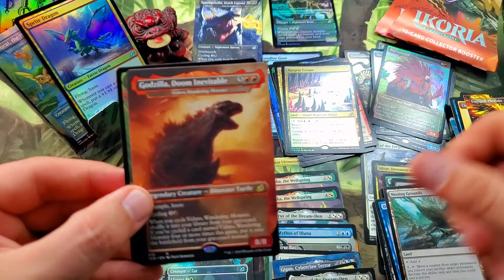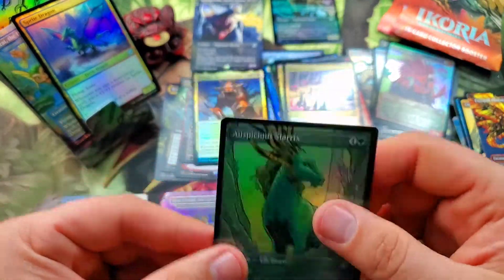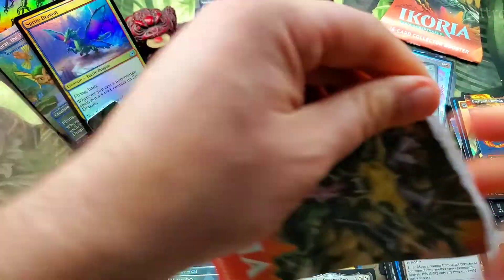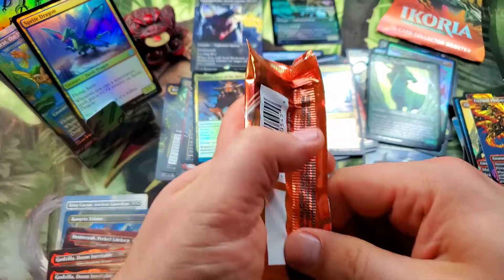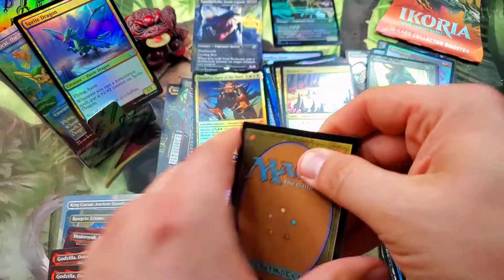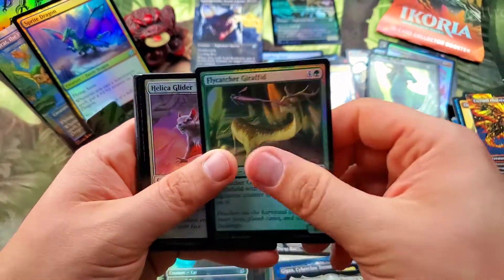Another Godzilla Doom Inevitable — that's back-to-back Godzilla Doom Inevitables! All right — Fierce Guardianship and a Godzilla? Here we go — this pack coming out right now. Where are we going? Beast tokens, beast tokens like crazy.